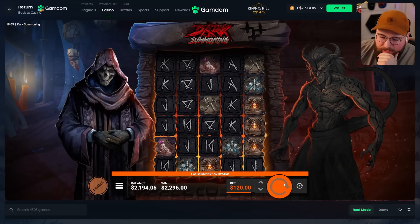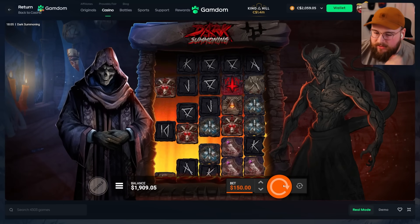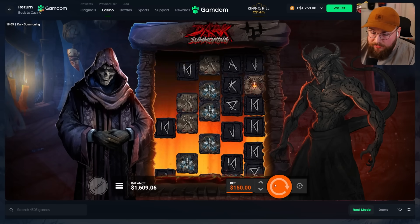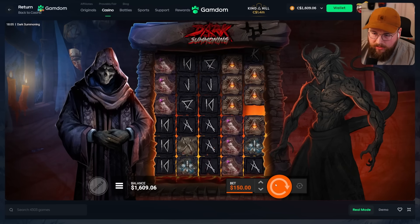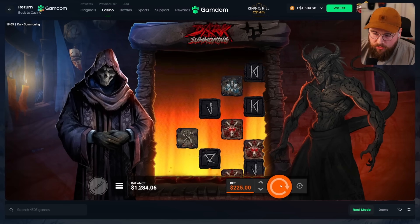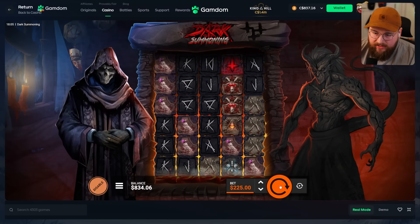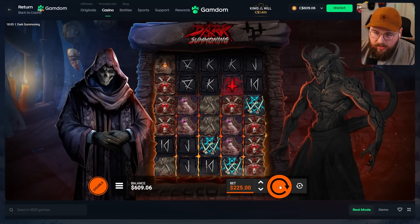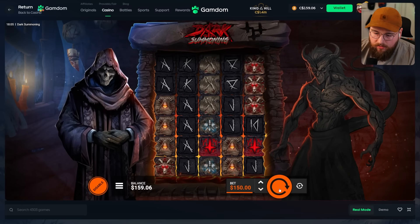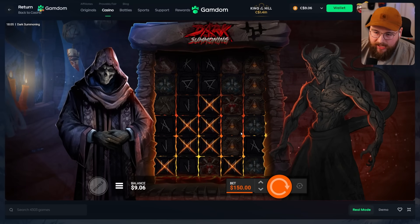We're gonna go for a hail mary and try to spin into a bonus with the last 2k. I really didn't want to rip 20k into this — I'm having a really bad run, the last seven days have just been horrible. We need some kind of big hit to get us back. 225 spins. Two scatters there — it is crazy that we have not spun into another bonus. Very disappointing. Just straight losses, not even any baits.